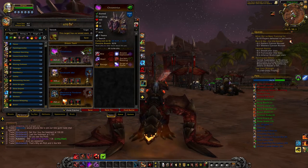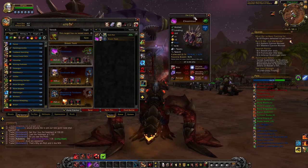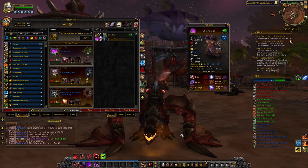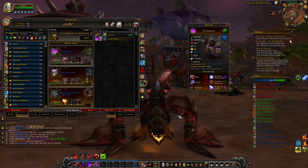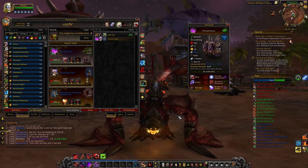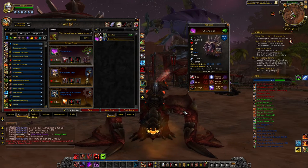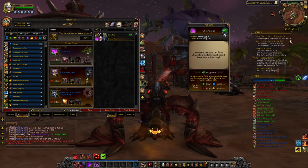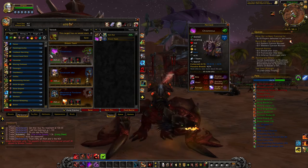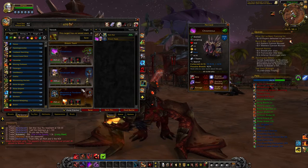The first one is Chrominius. He is found by running Blackwing Lair, which is an old level 60 raid that you can solo if you are level 70 or higher. If you were to buy these three pets, it would be very expensive.